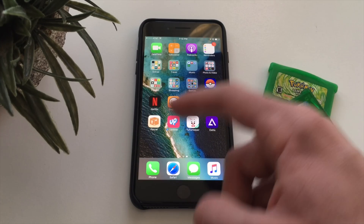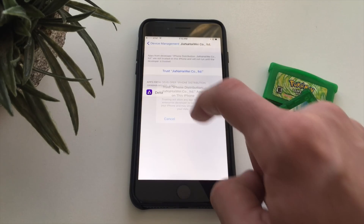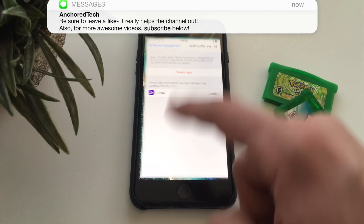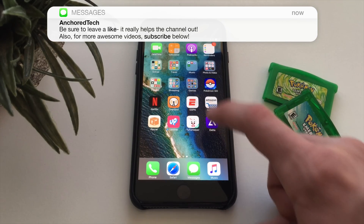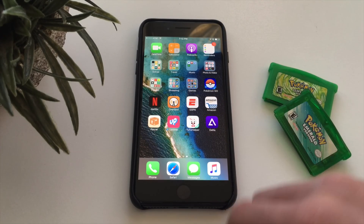Once again, you cannot open Delta right away, so go back to General and trust this source. Now we can open up Delta — this is our emulator. Note: if you click the plus button inside the app, it crashes, so don't use that.